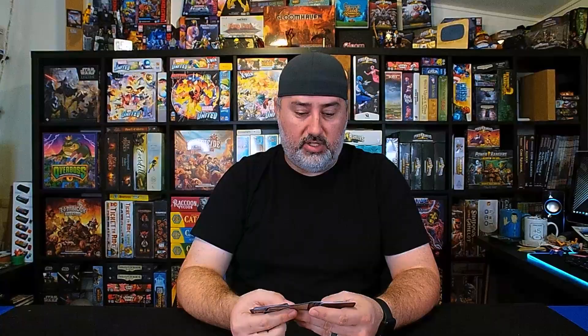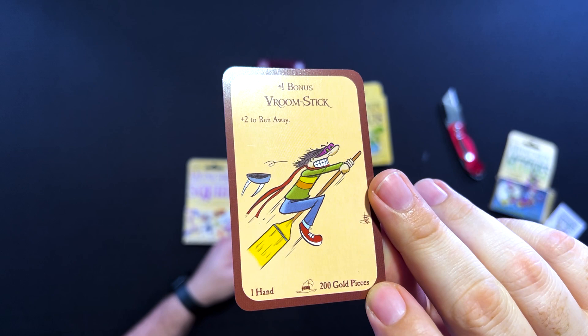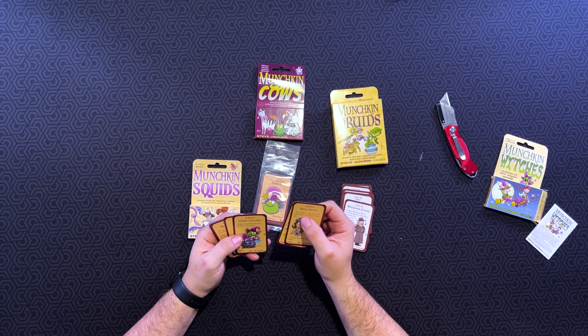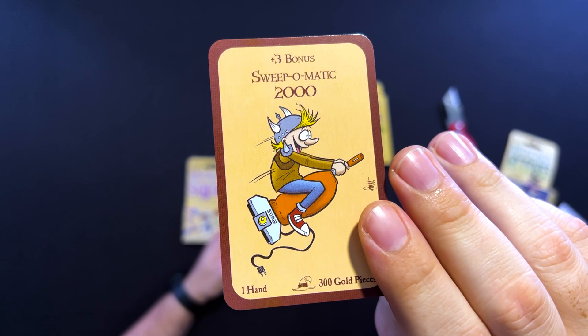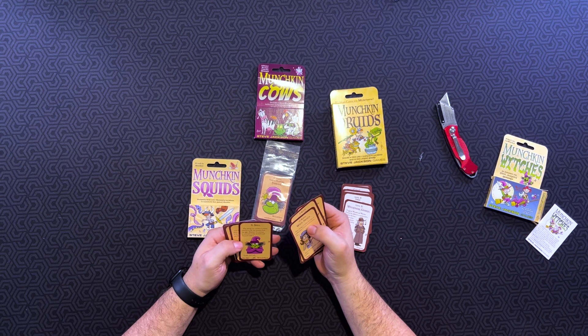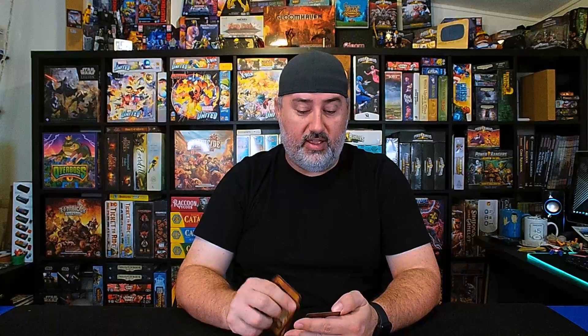Pretty interesting cards. As far as the weapons go, we've got the Vroom Stick — plus 2 to run away, one hand, 200 gold pieces. The Sweep-O-Matic — plus 3 bonus — and the Sweep-O-Matic 2000 — plus 3 bonus, one hand, 300 gold pieces. The Broomerang, and X Spell: play during any combat to remove yourself or any one monster from the fight; however, if a monster is removed, it takes its levels and treasure with it. A couple go-up-a-level cards. And then the Witch Watch — plus 1 bonus. If you're losing a fight in which you looked for trouble, you may discard this card to discard the monster and all cards played in that combat. The fight is over — loot the room instead. So those are some examples of the cards that come with Munchkin Witches.